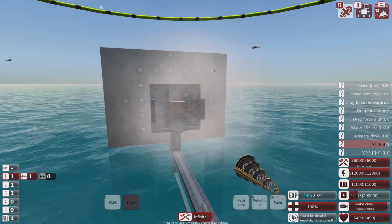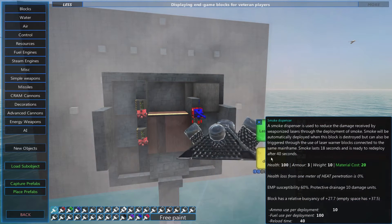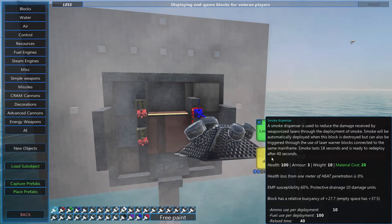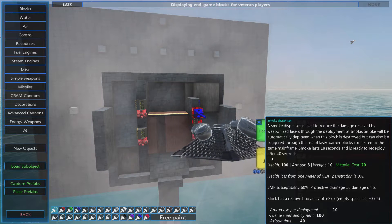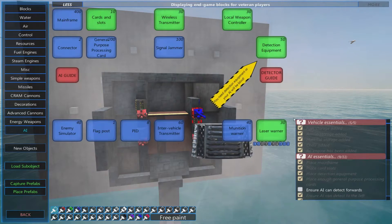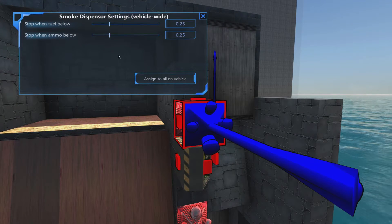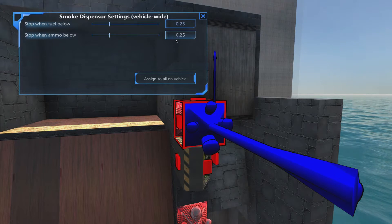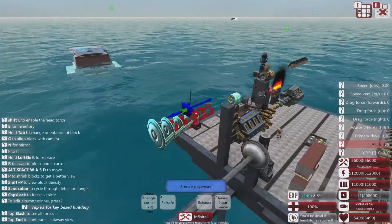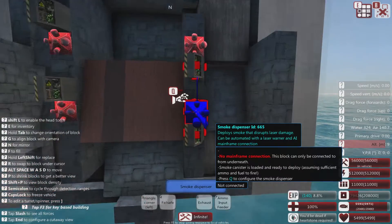The smoke dispenser's material cost isn't too much, but it uses 10 ammo and 100 fuel per deployment, so you need quite a bit of fuel and ammo available. One option under the smoke dispenser is you can set at what point it stops reloading when fuel or ammo is too low, giving priority to weapons rather than smoke. So that's one smoke dispenser keeping a continuous cloud going.